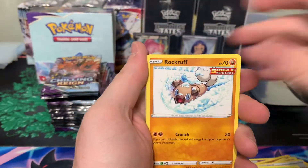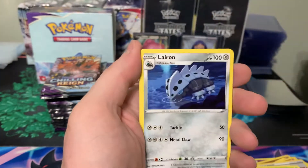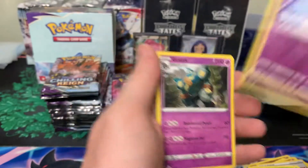Pack seven: Spheal, Halyana, Rockruff, Shuppet, Larvesta, Energy, Seibold, Lillarian, Expedition Uniform, Hatterene, Reverse, and a Golurk.